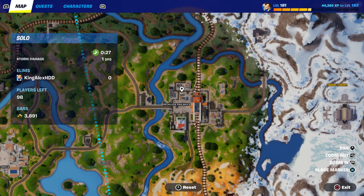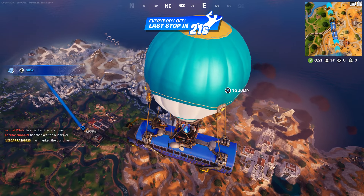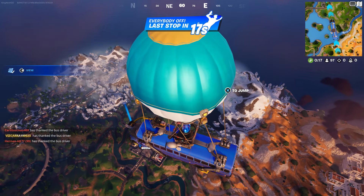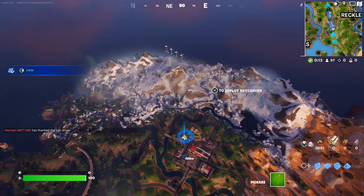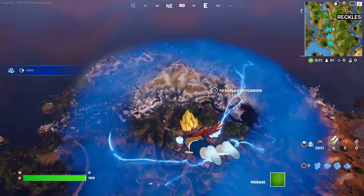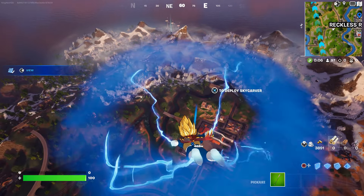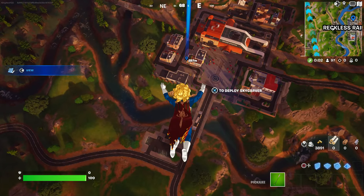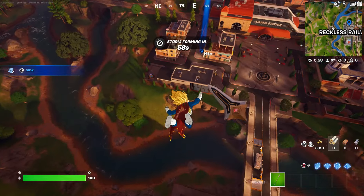I'm going to go to the Reckless Railway. We're going to jump out of the Battle Bus as soon as we get close to Reckless Railway. At this moment I'm going to open two chests — that's all I'm going to do right now, just open two chests.